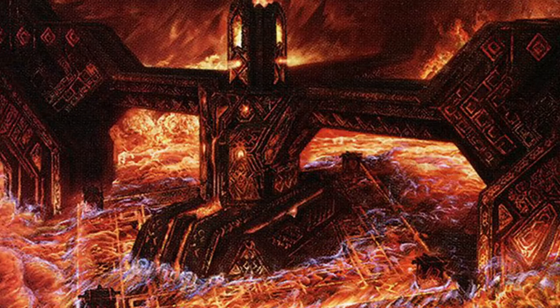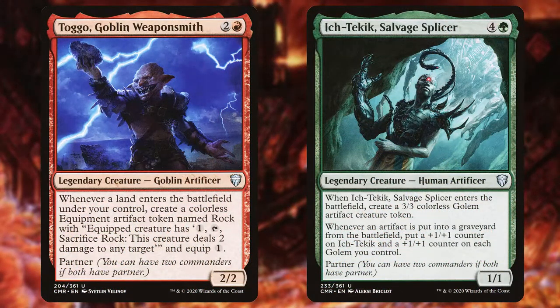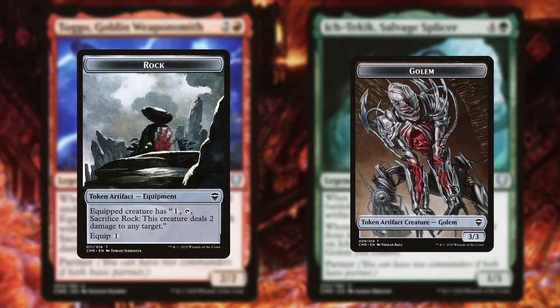The War Machine is a commander deck led by Toggo, Goblin Weaponsmith, and Iktekik, Salvage Splicer. Both of these creatures create tokens, and the combination of these two tokens is how we're going to try and win the game. Toggo has a landfall trigger — although landfall itself isn't written on the card — that creates colorless artifact tokens called Rocks that can be equipped to your creatures and thrown to deal direct damage. While Iktekik creates Golems and benefits himself and Goblins whenever artifacts are sacrificed, causing the innate synergy between these two cards.